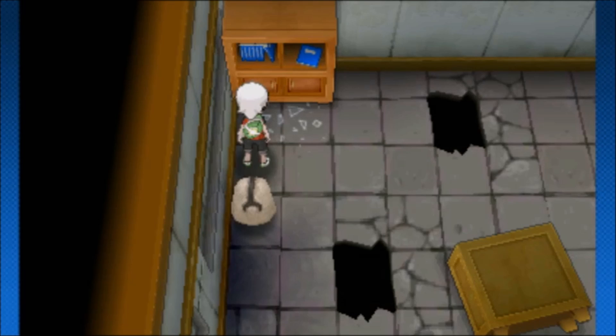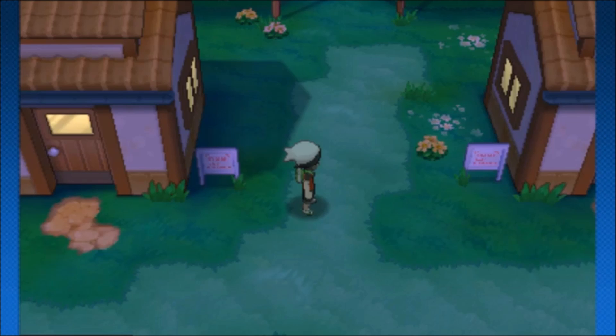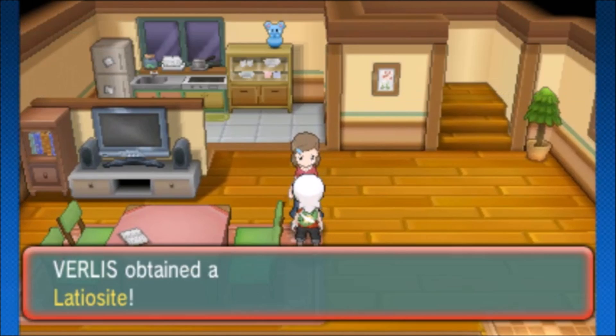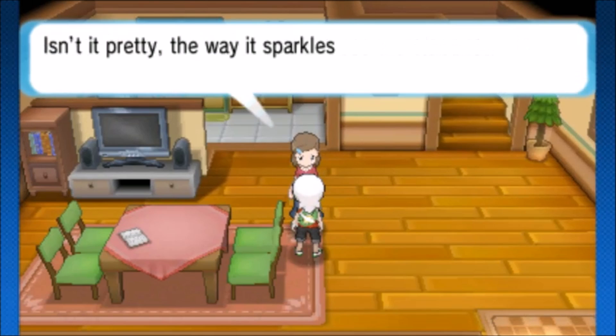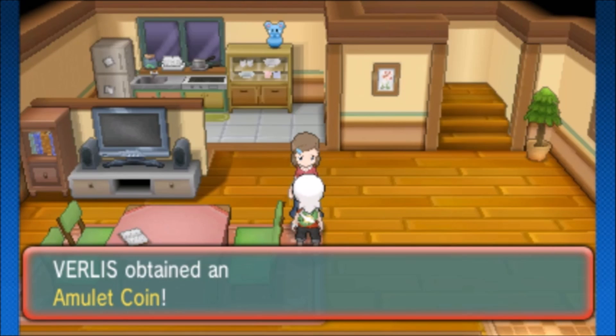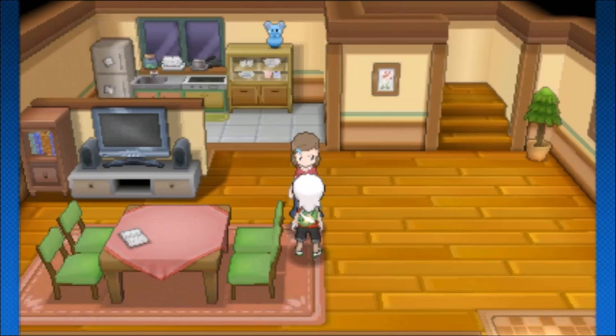If you go to Littleroot Town and you're in the post game or past the fifth gym, your mom will give you some cool stuff. She'll give you the opposite mega evolution stone — if you have Latiasite she'll give you a Latiosite and vice versa. I believe that's after the Delta chapter. However, if you've beaten the fifth gym, talk to her and she'll give you the Amulet Coin.